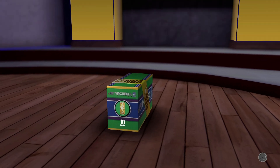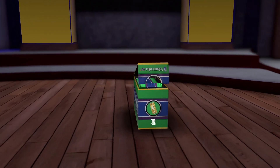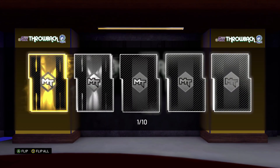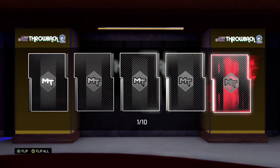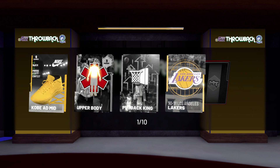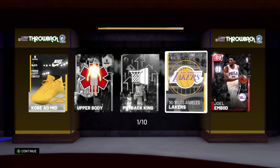Ten packs. We're hoping for at least John Stockton and Karl Malone — the Rubies — but I want to get some Amethysts. Ooh, Ruby first pack! Who do we get? Joel Embiid.